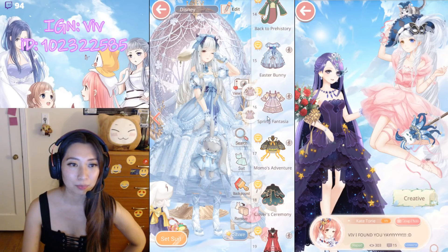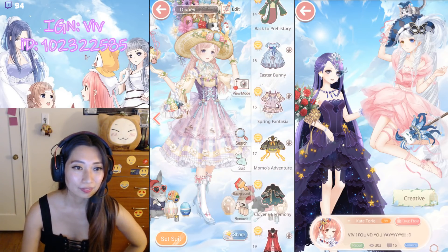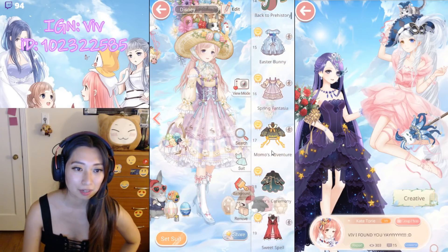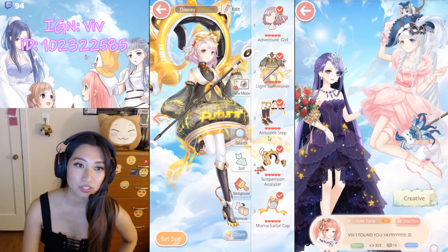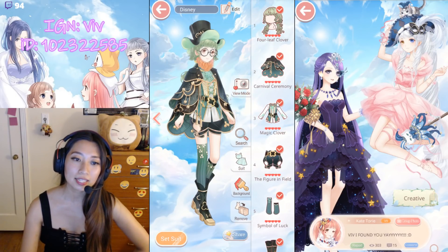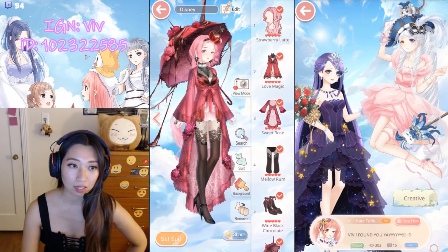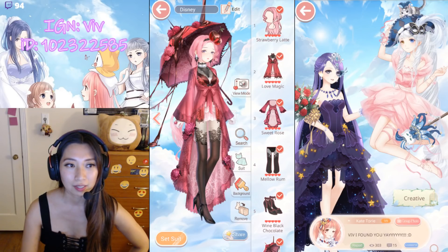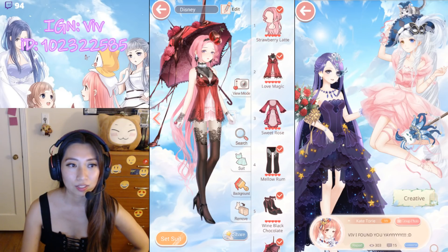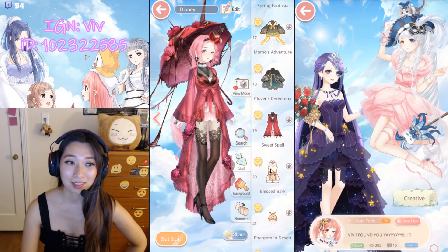Up next is Spring Fantasia — I love the arm pose here, it's so adorable. And here is the original pose with arms down. Momo's Adventure — it was a ruined suit from a recharge event. It was a St. Patrick's Day user shop. Sweet Spell — a $20 recharge suit. I just want to show this off a little bit because you don't get to see what's underneath. I think this dress piece is so sexy without the coat. And this coat looks really good by itself too. Love it, love it. As Lee would say, she's spicy.